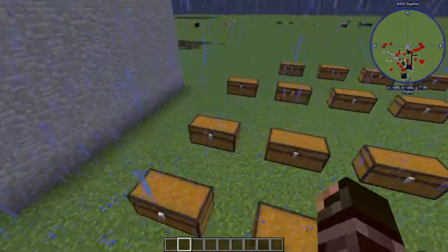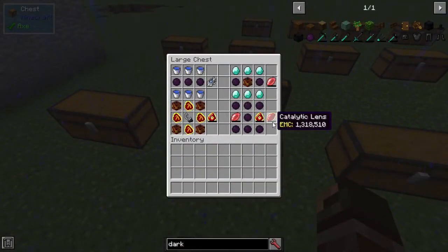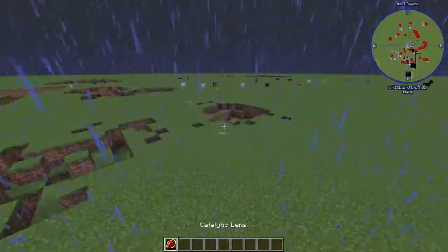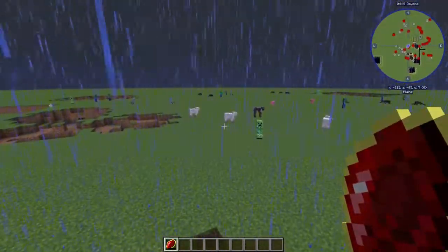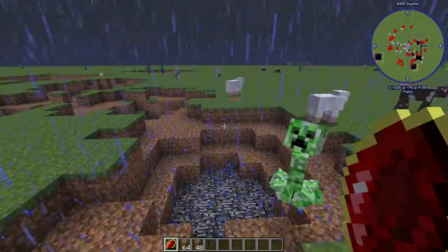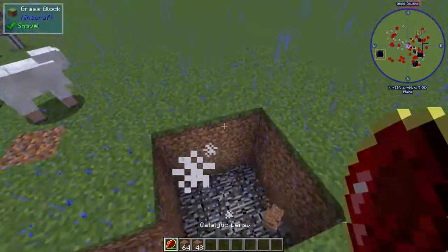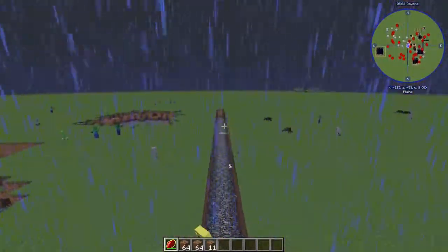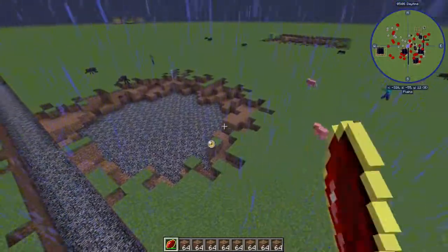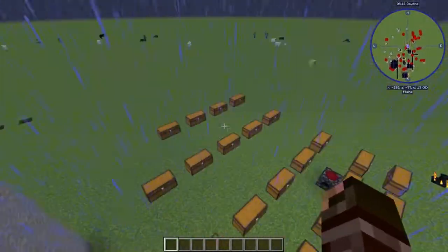Then we have the Catalytic Lens. This is made with a Hyperkinetic Lens, a Destruction Catalyst, and 7 dark matter. It has the combined function of both — right-clicking works like the Destruction Catalyst, and pressing R shoots like the Hyperkinetic Lens. You can power it up to do a much longer area and a lot more damage. That is the Catalytic Lens.